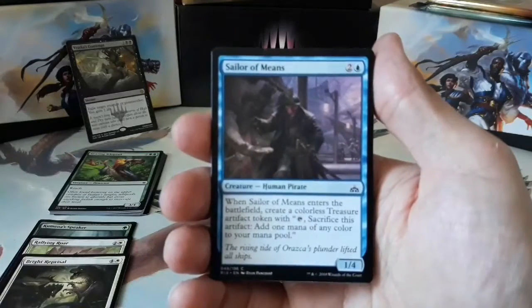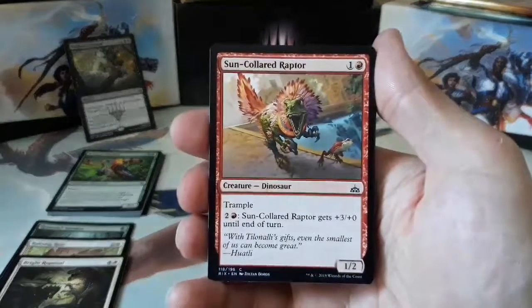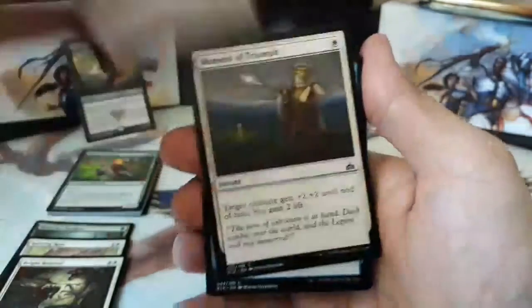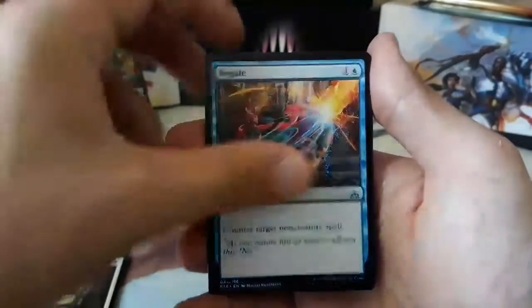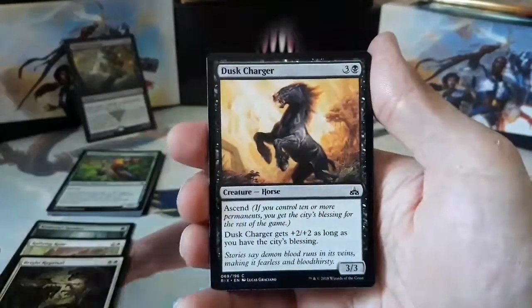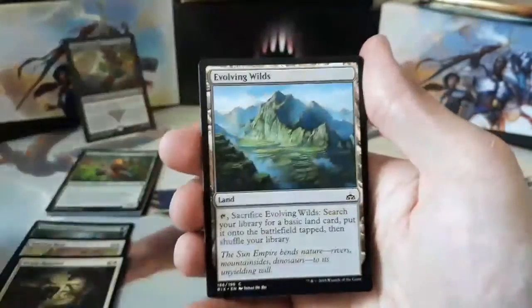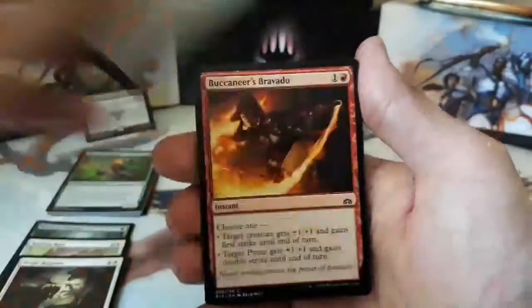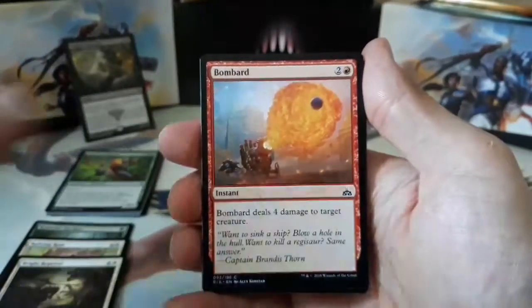We have a Sailor of Means, Sun-Colored Raptor, Moment of Triumph, Negate, Dusk Charger, Guilt Grove Stalker, Evolving Wilds, Buccaneer Bravado, Bombard.